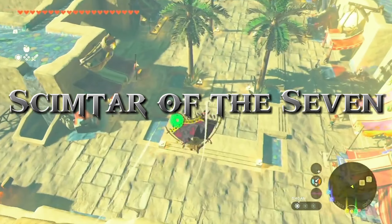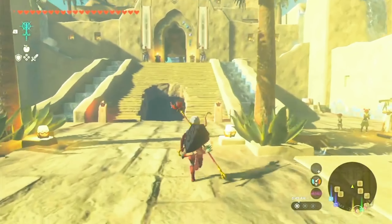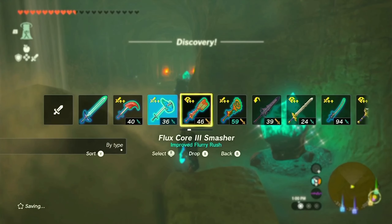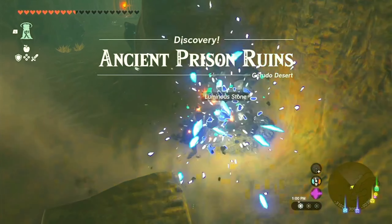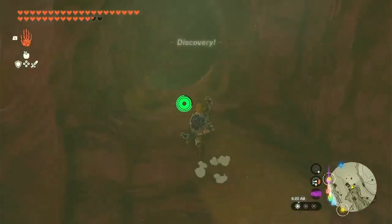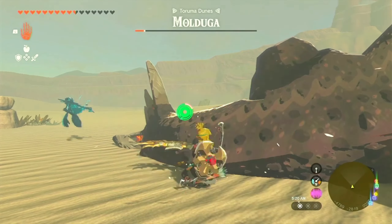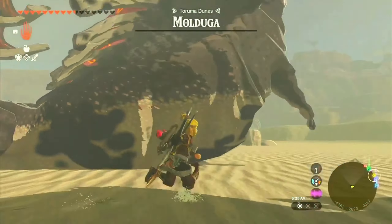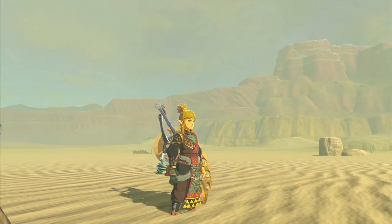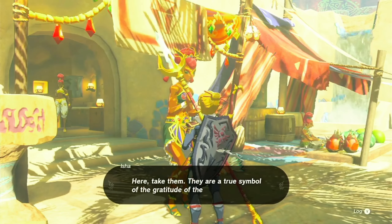The Scimitar of the Seven awaits us. Locate a Gerudo Scimitar either in the ancient prison ruins or at the Statue of the Eight Heroine. Once you have it, rescue the Gerudo Blacksmith from Torma Dunes, and she'll convert it into the Scimitar of the Seven.